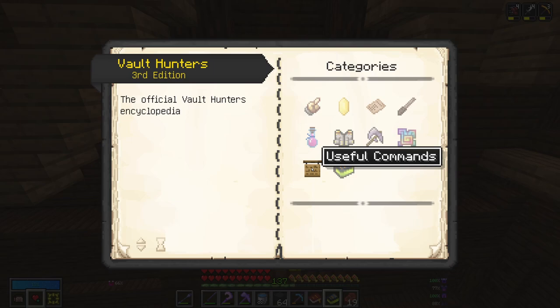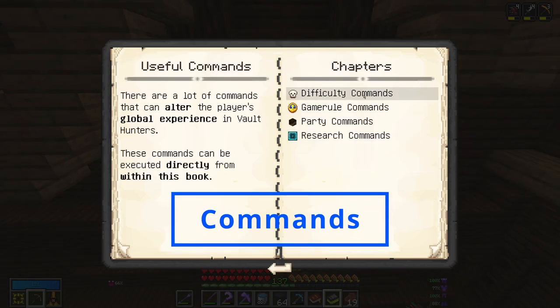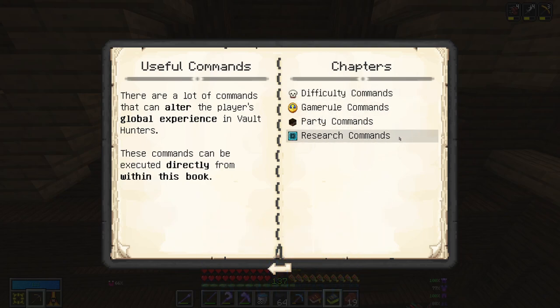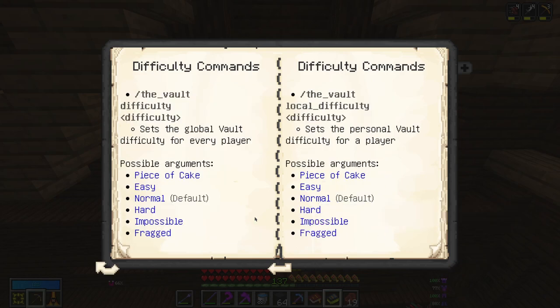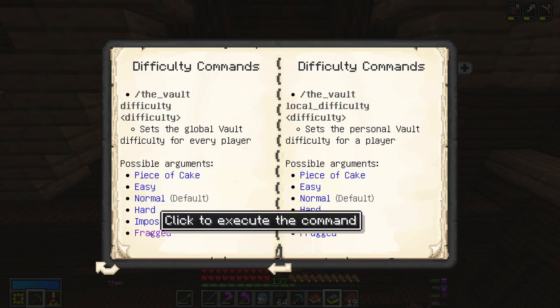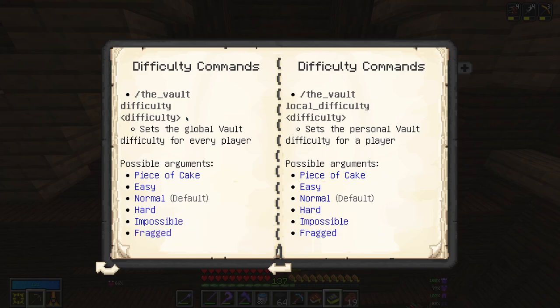The first place we're going to look is under Useful Commands. If we click on the Useful Commands section, you will see difficulty commands, game rule commands, party commands, and research commands. The difficulty setting applies to the mob difficulty inside the vaults — it does not apply to how much loot you get. It ranges from Piece of Cake all the way up to Fragged difficulty, scaling mobs from 0.25x up to 4x. You can click here to execute these commands, or use them like any other Minecraft command. You can also set individual difficulties, so in co-op you can make vaults harder for yourself but easier for someone else.